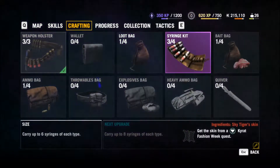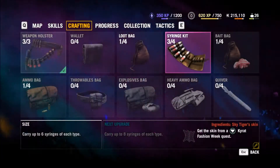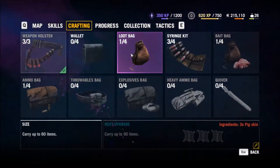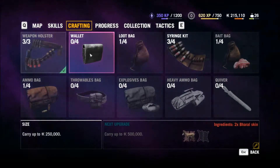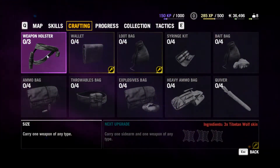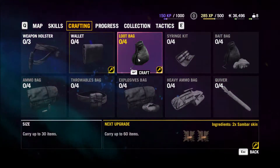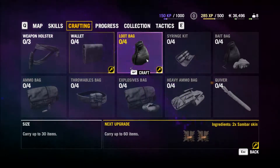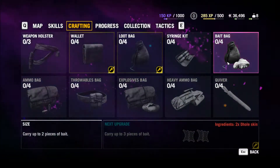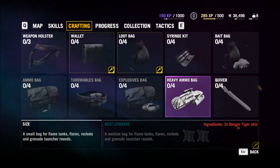At first level, the hides we need to get are fairly easy, but they're more difficult as we progress higher. Each item can be improved a maximum of 4 times. In my opinion, the best items to craft early on are the weapon holster so we can carry more weapons, and the loot bag so we can carry more junk to sell. The third one I would concentrate on is the wallet so we can carry more cash. Money is easy to get in Far Cry 4, so it's a good idea to improve our wallet so it doesn't fill up.